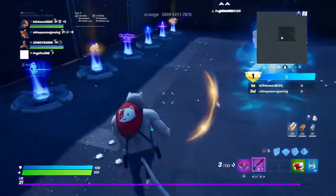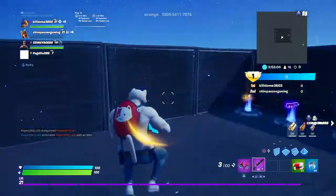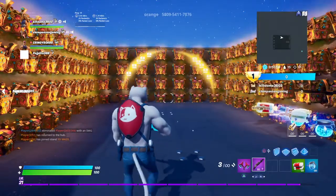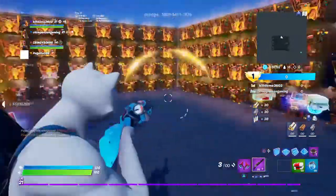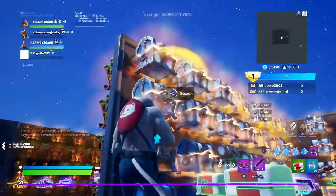Hey guys, welcome to another video. This is how you can get the charge shotgun. First, go to Creative, then put in this code — you can see it on top of my screen. Open these chests and you'll eventually get this shotgun. It's pretty good.